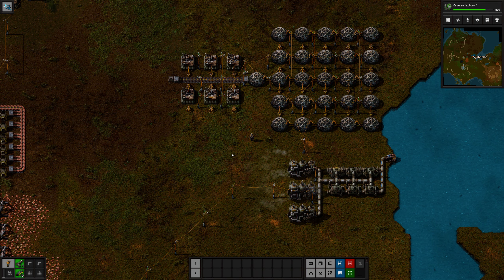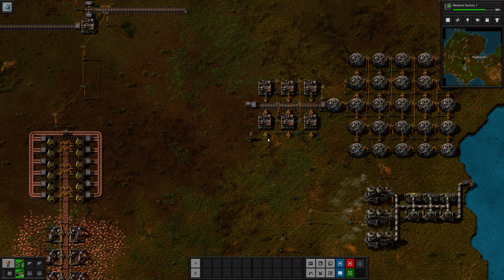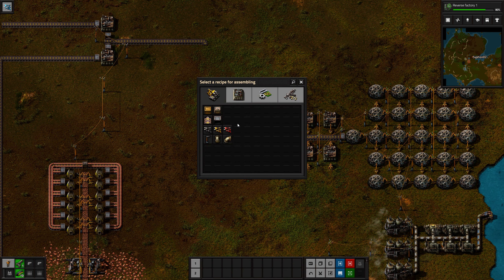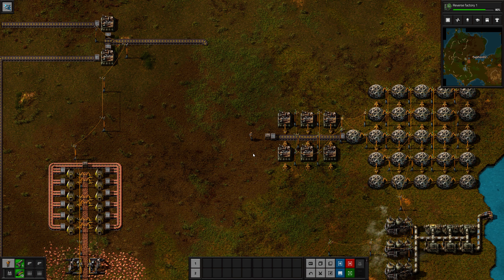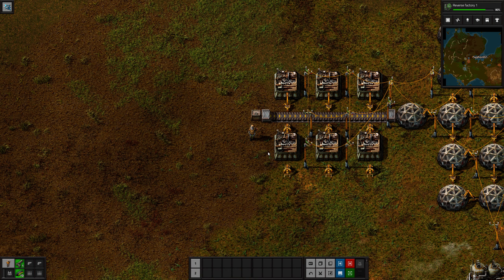Okay, we're back. I'm going to need conveyor splitters so I can set my base up how I really want to. For now this will do, because eventually these are going to be making the red science packs. But to do that, the assemblers need the raw separate ingredients. I can pull copper plates off of here, but I'm going to need splitters and underground belts. So for now I'll set it to make the science.